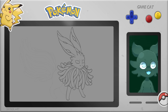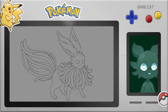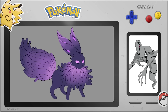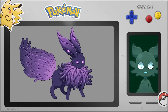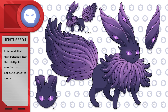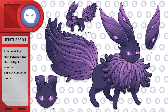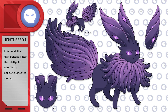Instead of regular ears, I gave it weird tentacle eye things — lumps of flesh for ears — based on Ghost Freak from Ben 10, because he's a ghost with spooky energy. Obviously it had to be purple, since essentially all ghost Pokemon are purple. This is Nightmarion, the ghost type Eeveelution. It is said that this Pokemon has the ability to manifest a person's greatest fears. I love how this ghost type Eeveelution turned out — it's so weird and icky and gross, but cute. It really captures the essence of ghost type Pokemon.